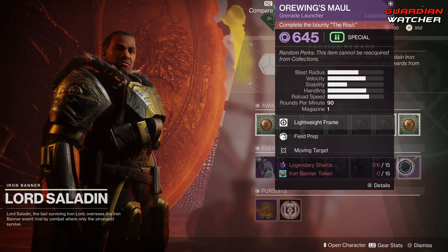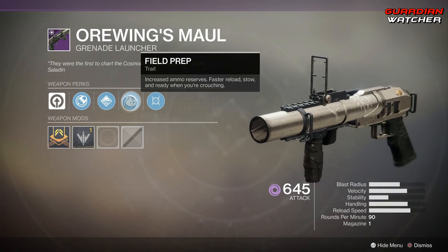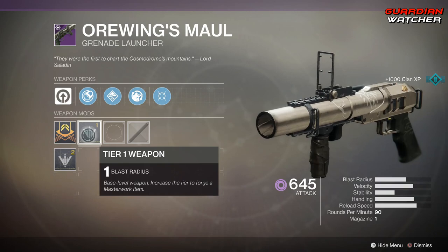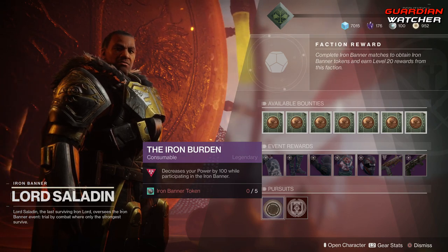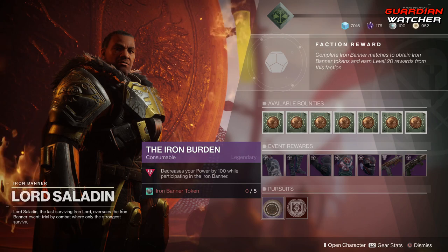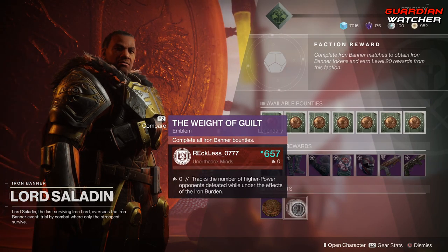That SMG might be a little better than the one I'm currently using. Last but not least we have the Iron Gjallarhorn — the Orange Maul — a new version with Confined Launch, Black Powder, Field Prep, Moving Target, and Blast Radius. In the Pursuits section there's the Iron Burden consumable, which decreases your power by 100 while in Iron Banner — not sure why you'd want that — and the emblem called the Weight of Guilt.